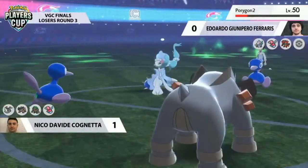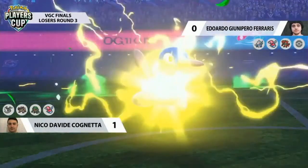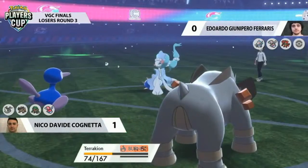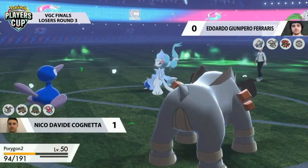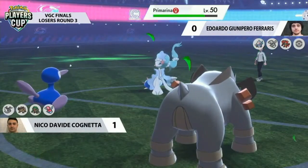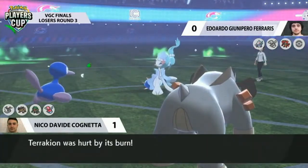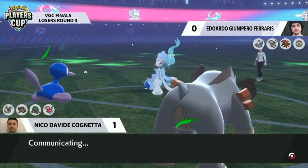We all know which Max moves boost stats — and as soon as you see it's a Terrakion, you think: it's going to Max Knuckle at some point. If I call that turn I can land Burning Jealousy, land the burn on it, and now that Terrakion is going to be doing a pitiful amount of damage. It can probably take a Close Combat now, and Porygon2 is in prime position to just Recover and cause a lot of problems further down the line. Porygon2 follows up with Thunderbolt and actually picks up the KO — Porygon2 versus Porygon2, with Nico's coming out on top.